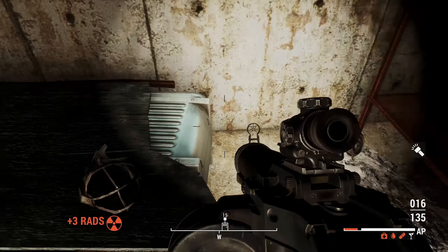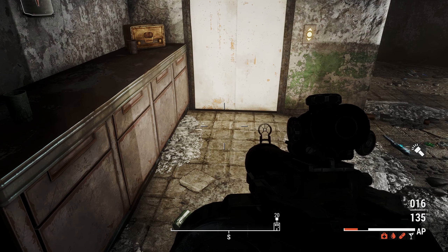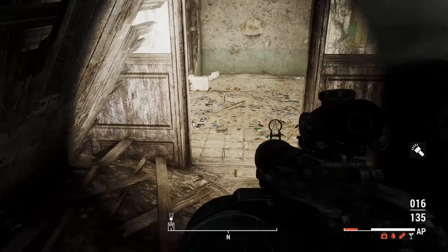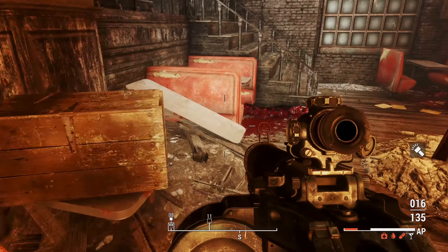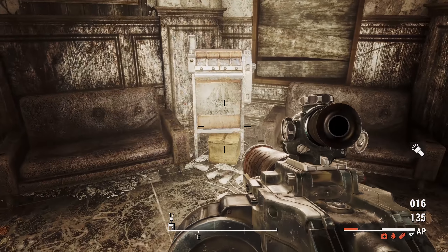We might have to go outside, carry this stuff out, fill up the water, and get back to that cooking station over there. Then we can make a whole bunch of Mirelurk omelets — that'll reduce our weight by like 20 pounds or so. Plus, Mirelurk omelets are like the best food because they weigh very little, they give you AP, and they give you lots of hunger returned. Best food.